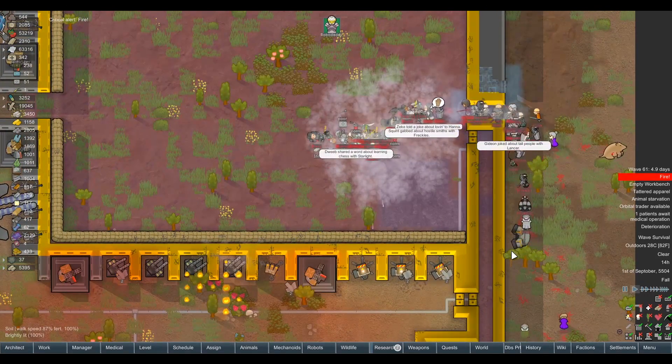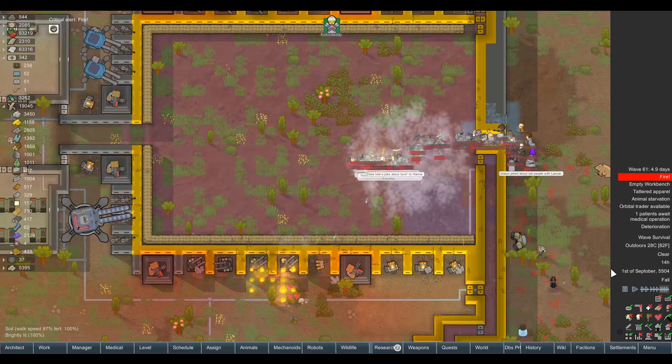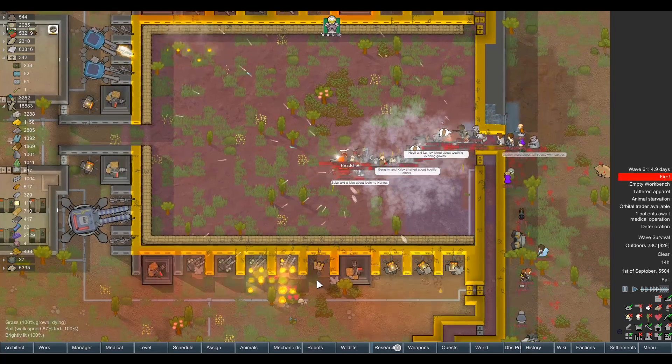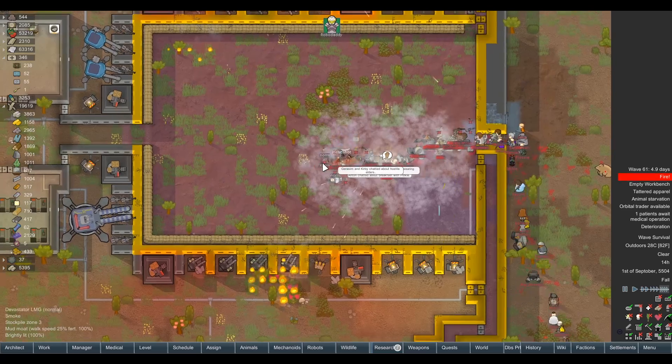That did nothing — that was a bit tragic. This smoke pop strategy across the kill box — if the one at the front has a smoke pop belt, they might be able to clear our way through the entire box. We've got to be careful here. And that's actually what's going down.